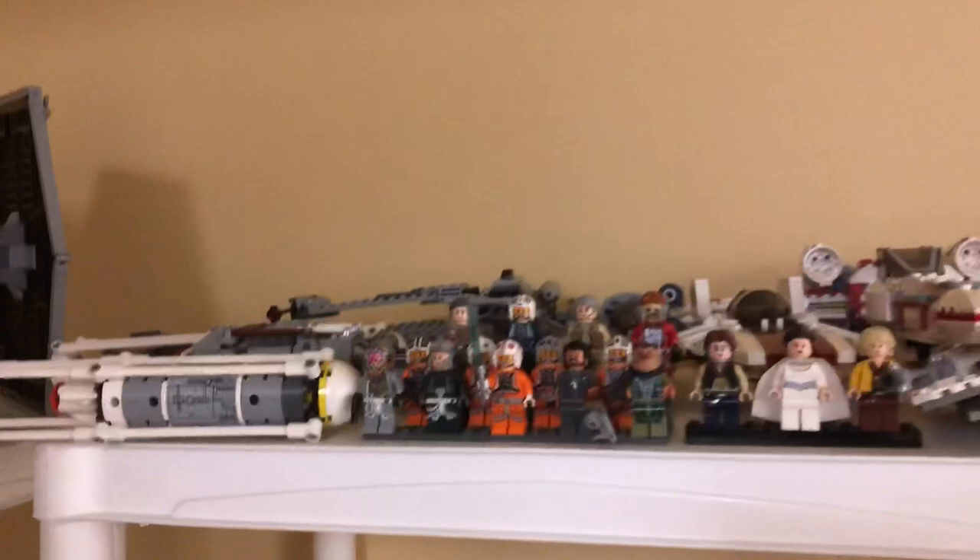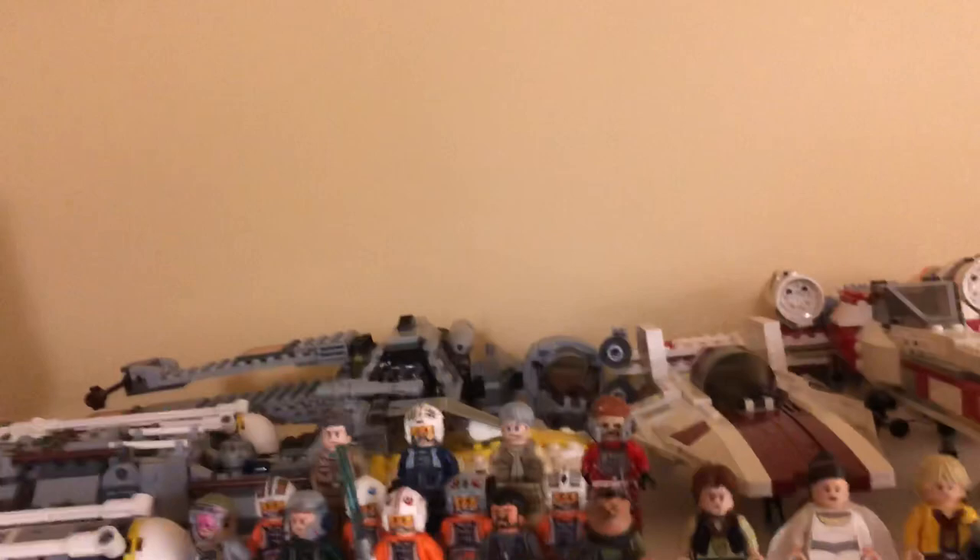Up here we've got the Imperial Shuttle, the TIE Fighter all the way from 2012, and the AT-AT. Jumping over here, we have my Rebel collection: a Y-Wing, the really old 2006 X-Wing, the Airspeeder, the A-Wing, and the B-Wing all the way back there. We've also got all my Celebration figures, which I love — I got all those from the DK books.